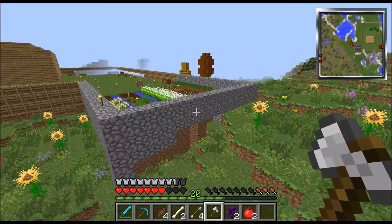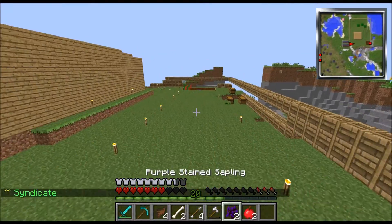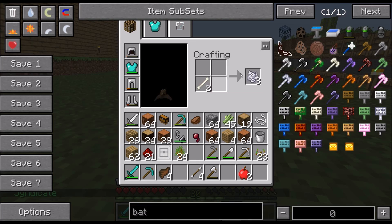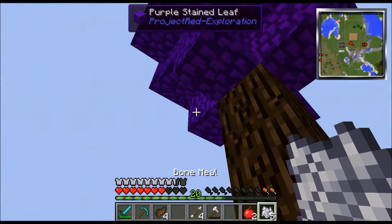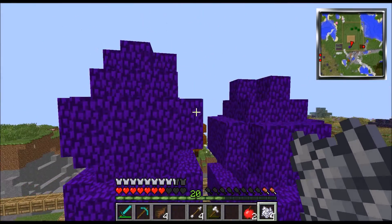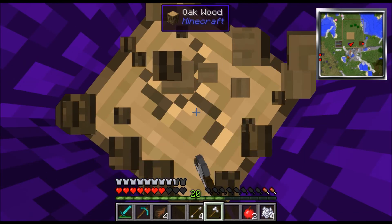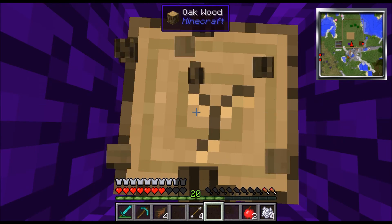I like being able to fly now; that makes things way easier. And now that I have purple tree leaves, I now have a way better chance of getting more purple dye, more wood, and I can make more of those purple pipes.